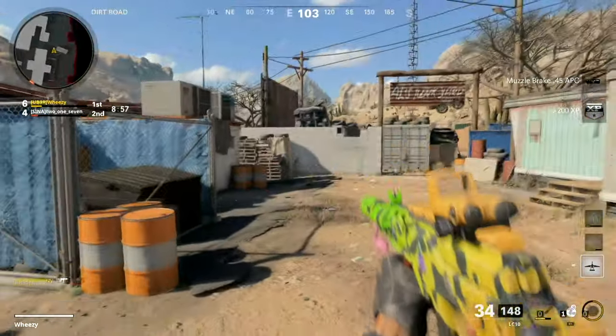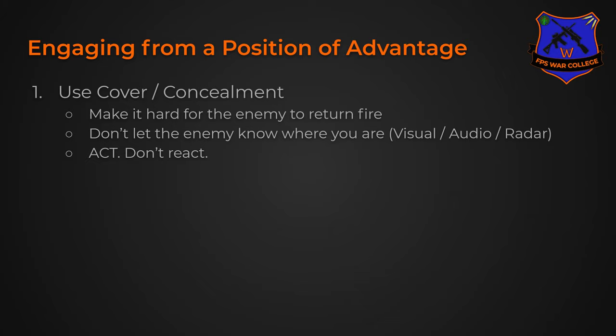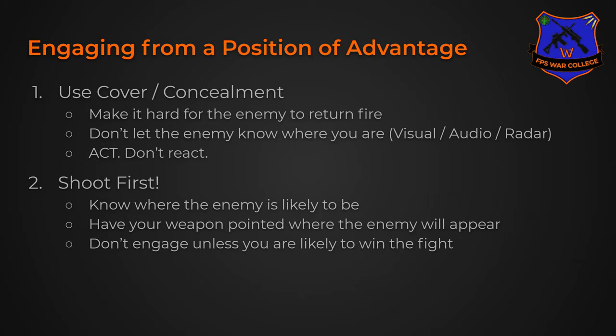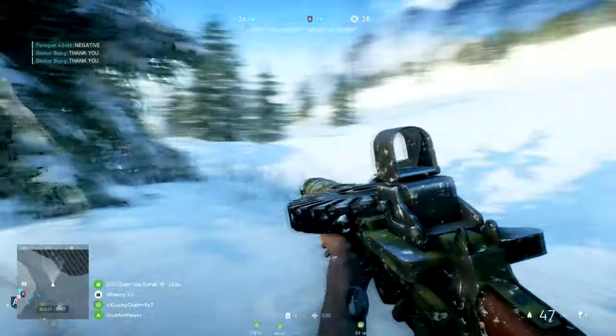For enemy engagement we are focusing on being able to defeat the enemy in gunfights. So let's move on to the next point: shoot first. Shooting first is a combination of a few things. We want to know where the enemy is likely to be, we want to have our weapon pointed where the enemy will appear, and we don't want to engage unless we are likely to win the fight. Knowing where the enemy is likely to be is a complementary topic to using cover and concealment.